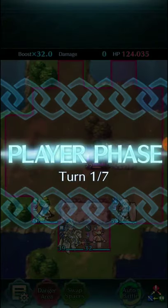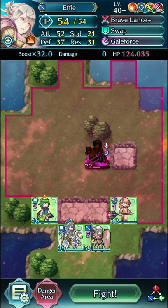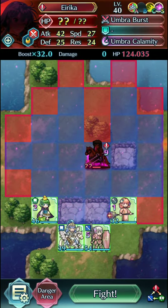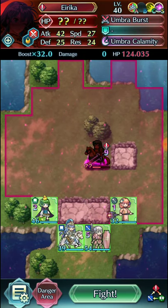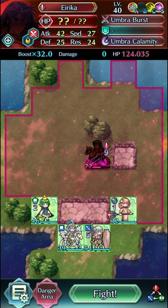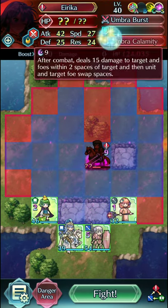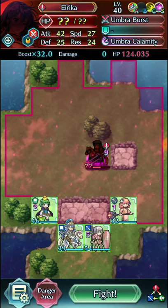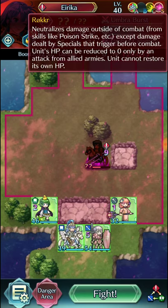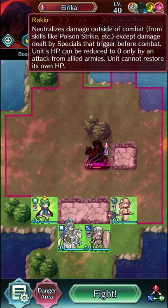Alright, so our goal is to get that much damage dealt. Of course, the first thing to keep in mind is that Erika has Attack Speed Solo, she has Umbra Burst, so she always counter-attacks except Jenny. And Umbra Calamity is a 9-cooldown special which will charge up pretty fast, considering you're gonna be wailing at her a lot.